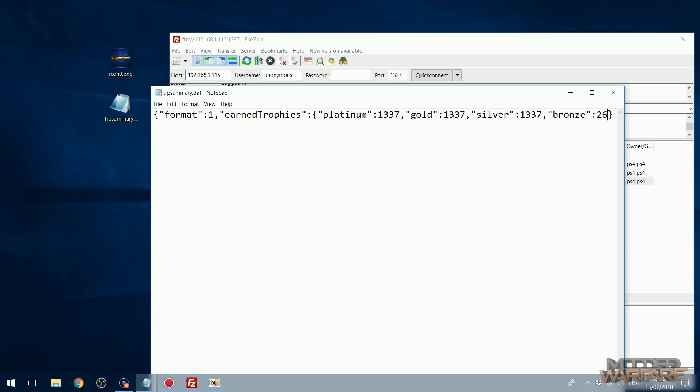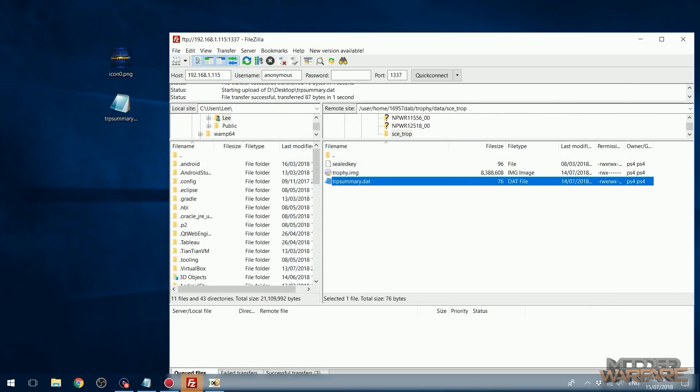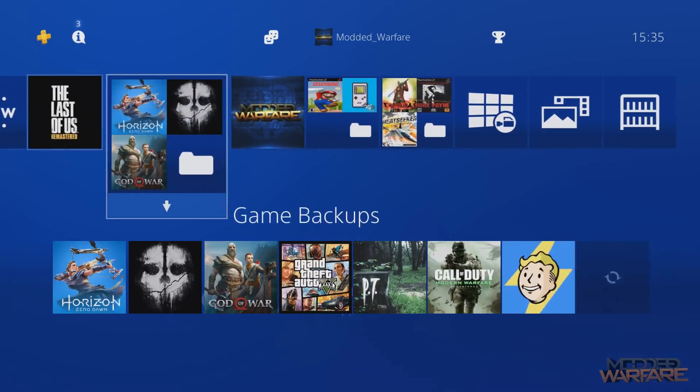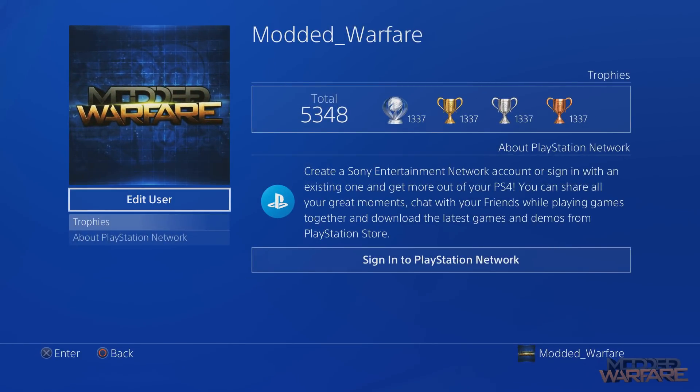You can set all the trophy values to 1337, save the file, overwrite the original on the PS4, and then on your PS4 profile your trophies will all show as 1337. It's a cool trick if you want to take a screenshot showing hacked trophies. It's not real though — the values reset when you reboot your console.